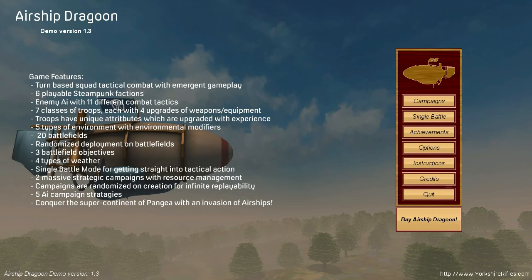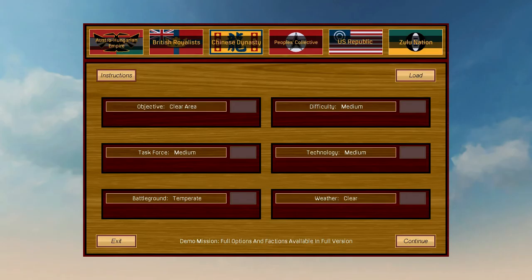The campaign isn't available on the demo here, just a single battle, but it'll show you the meat of the game. It's turn-based steampunk squad tactical combat and global strategy — or in short, it's a turn-based strategy game.